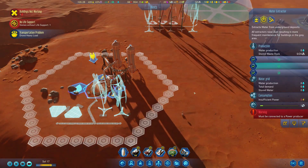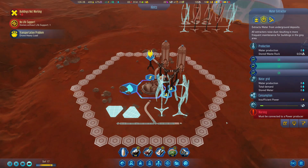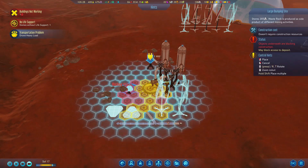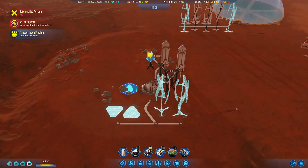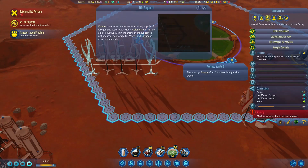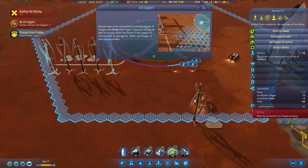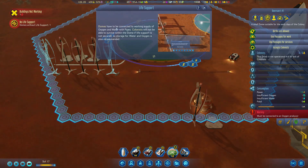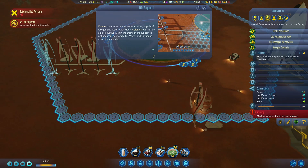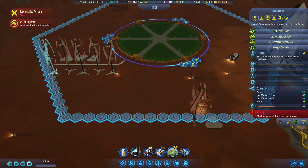That can allow us to start getting our water. This apparently has more stored waste rock, so we have to build another large dumping site nearby, just because we need somewhere to put the waste rock. Now that we've got our power running, this seems to be good on power. Now let's look at some life support — domes have to be connected to a working supply of oxygen and water with pipes. Colonists will not be able to survive within the dome if life support is not secured. Storage for water and oxygen is also recommended.